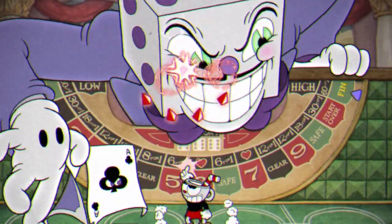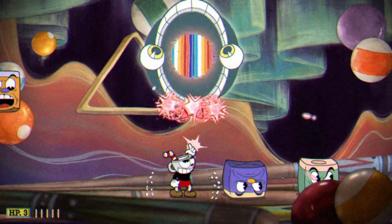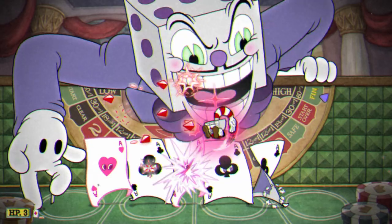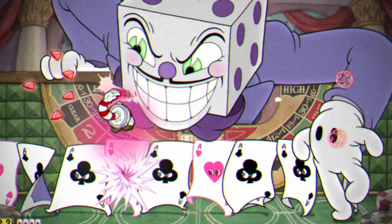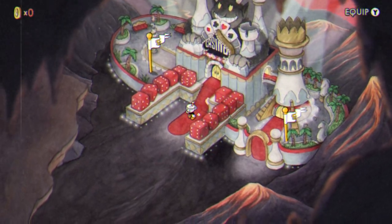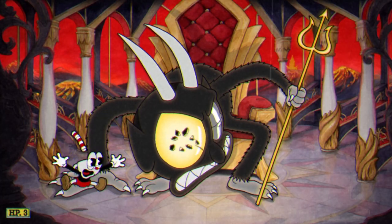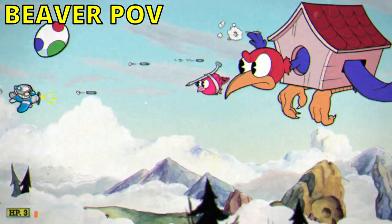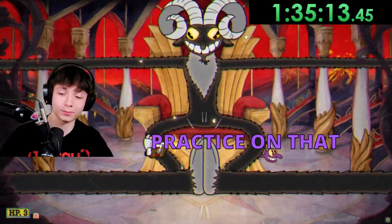It wasn't going to be easy by any means, but going into King Dice I tried to keep myself together as best as I could. I started with the Tipsy Troop, then onto Pippin Dot, and finally finishing up the three mini-bosses with Mango Stain. I was going into King Dice with 3 HP, but not dashing for his card attack was not going to be fun. I knew beating King Dice here would greatly improve my chances of winning, so even though I felt super pressured, I pushed forward and eventually beat King Dice. I finished with only 1 HP, so it was pretty sloppy, but I was now onto the final boss of this challenge. Meanwhile, Beaver had beaten King Dice himself and now had to redo Wally Warbles. I had a good chance of winning here, just as long as I didn't find a way to mess it up.